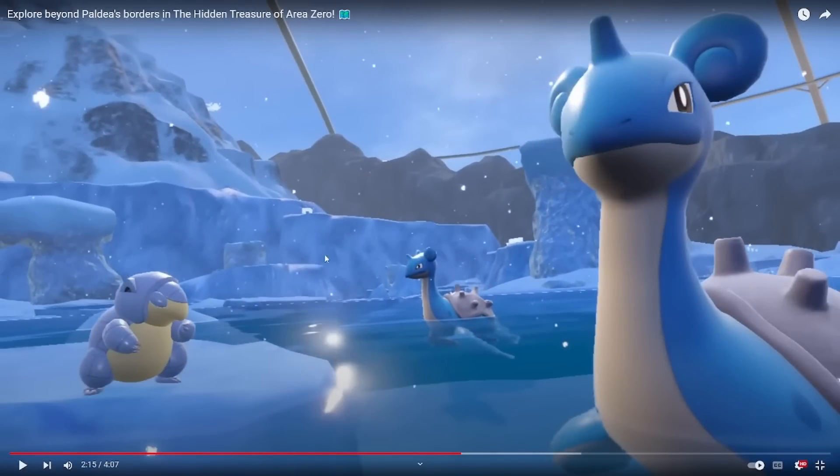There's an Alolan Sandshrew here, but we know that Alolan Exeggutor is in the more tropical-looking area. I'd previously speculated that each area would have the climate of a different region — that the tropical one would be Alola and this one would be Galar. But this breaks that theory because here is an Alolan Sandshrew in what should be the Galar one. I also wonder: will it only be Alolan Exeggutor and Alolan Sandshrew, or can I find Kantonian forms too? Just a thought.